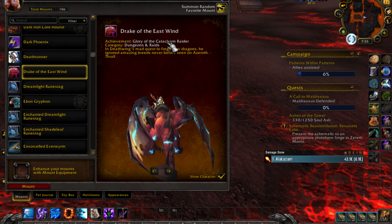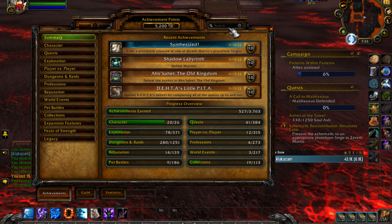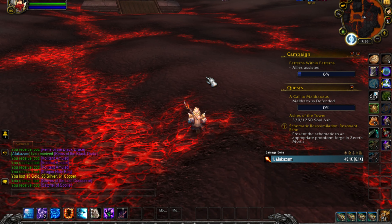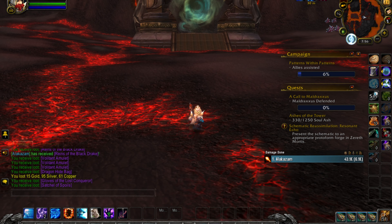So here's the Drake of the East Wind in my mount journal - from Glory of the Cataclysm Raider. To get it you're going to need to do all of these achievements, and you'll probably need to do them on heroic difficulty, as it says heroic, heroic, heroic throughout the list.